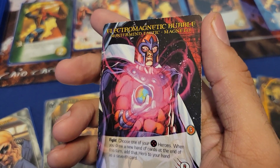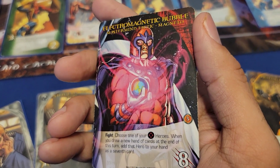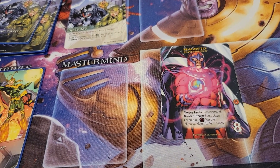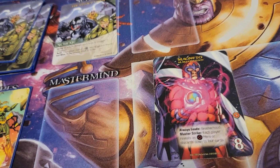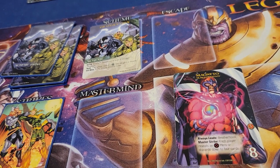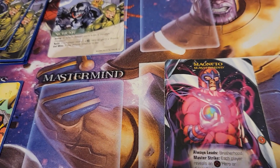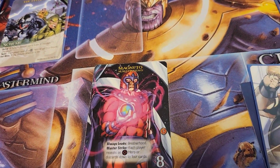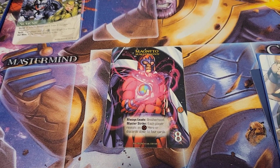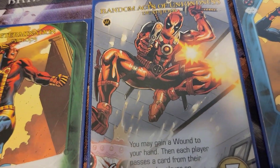We've got the Electromagnetic Bubble tactic. The fight effect says choose one of your X-Men heroes and when you draw a new hand at the end of this turn, add that hero as a seventh card — but that's not going to be necessary because we are done with the game. I defeated Magneto and I am back in the win column. I suffered a humiliating defeat last time and we lost Storm, but we recruited Deadpool the wild card who helped us defeat Magneto and the Legacy Virus. Next time I'll continue this campaign playing against Dr. Doom as the mastermind with a new scheme. Thank you for joining us here at When Harry Met Board Games — take care, stay safe, stay healthy, and have fun gaming. Bye-bye.